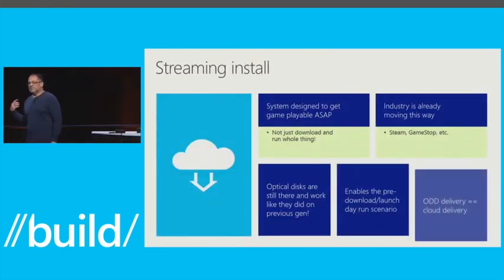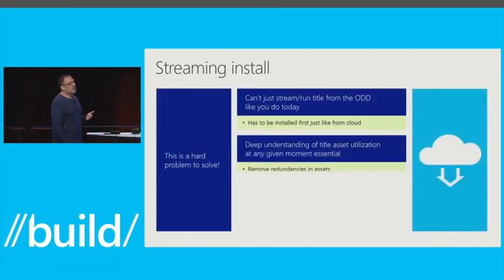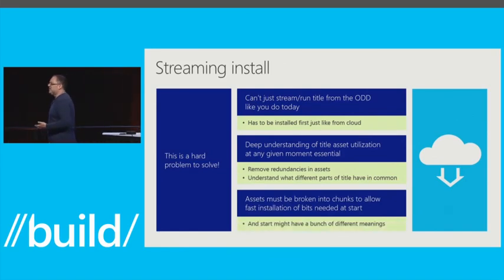Streaming install is important because today we don't let you play from the optical disk at all — when you put an optical disk in, we actually install your game for you, the same way as if you downloaded it. The key is we don't want to wait for all 50 gigabytes off that disk or download to complete before you start playing — that's a ridiculously long period of time. So we came up with a system that lets game developers identify that most important two to three gigabytes the game has to have to start running and get the game going. If you only needed two or three gigabytes for people to play your game, that's all you'd ship.